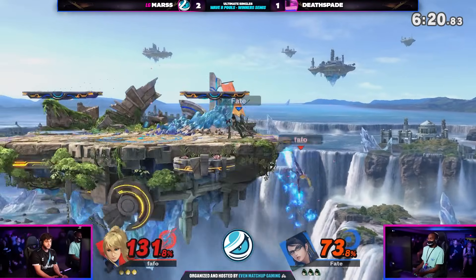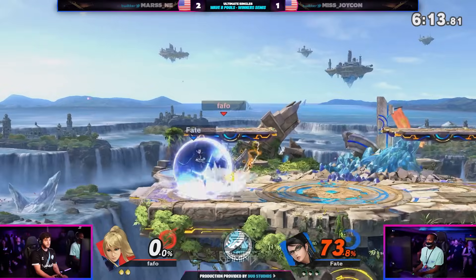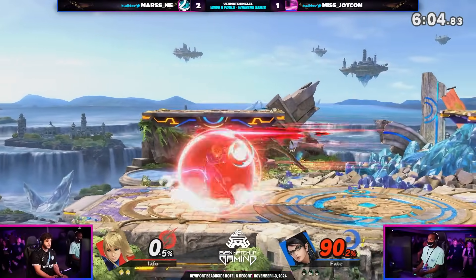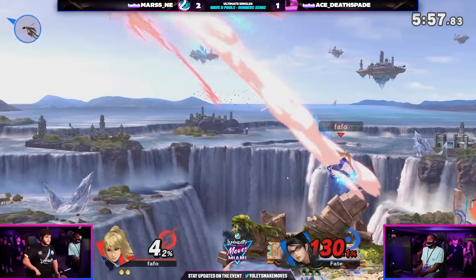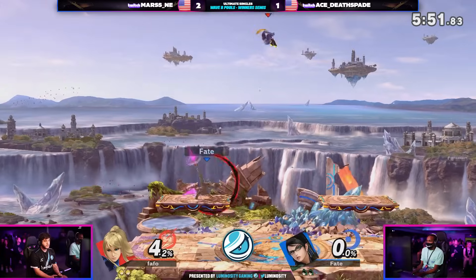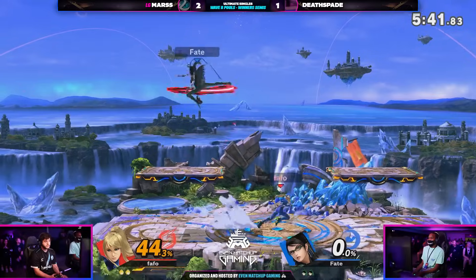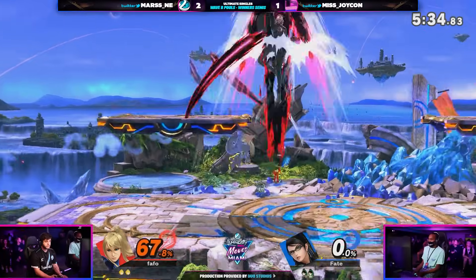Downer mixup there. Deathspade playing really explosively compared to the last few games. And the footstool downer takes it — Deathspade with the lead in game four, pulling out all the stops to try and defeat Mars. Mars — we've seen them go down like this before, and the game plan for Mars doesn't always change. Recognizing that the mash was there but getting the reversal situation anyway. Making sure to run through Deathspade to get the reverse up B to kill off the left side — very optimal for Mars. Great side switch there. Deathspade finds a side B but not at early enough percent. The footstool downers have been crazy this game — we'll see that adaptation from Deathspade.